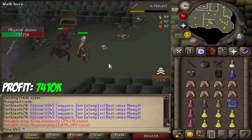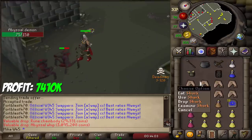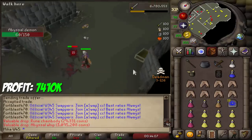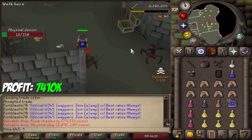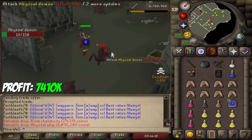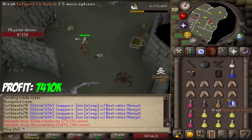Can you believe how profitable slaying on Deadman mode actually is? I got pretty lucky obviously, getting 2 whips. I'm definitely going to bank it right after this kill — I do not want to risk an extra whip on top of me. With those 2 whips I can pretty much re-afford the entire gear. This video is about seeing how much we can make in total, so that's definitely going to add to the giveaway.